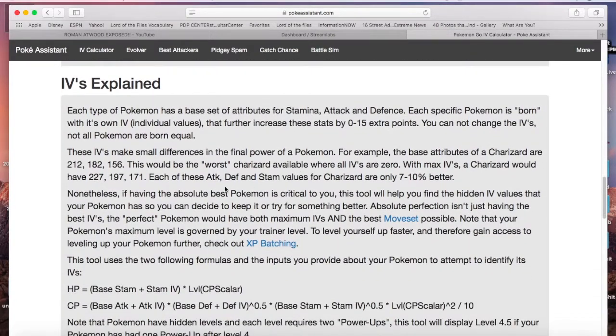Here's what it all means: each title Pokémon has a base set of attributes — stamina, attack, defense. Each specific Pokémon is born with its own IVs — Individual Values — which further increase the stats by 0 to 15 extra points. You cannot change the IVs. Not all Pokémon are born equal. These IVs make a small difference — for example, the worst Charizard with all IVs at 0 would be 212 attack, 182 defense, 156 stamina.